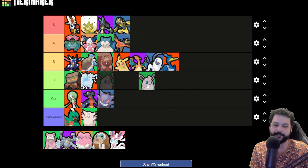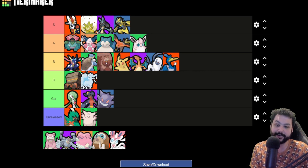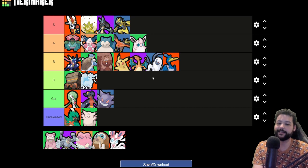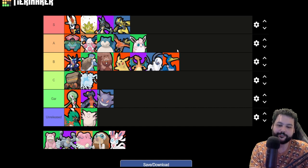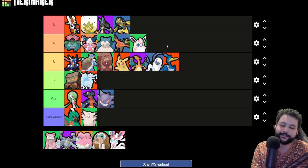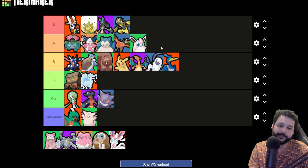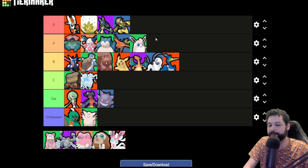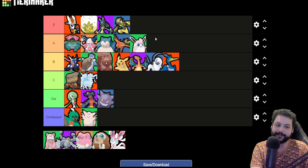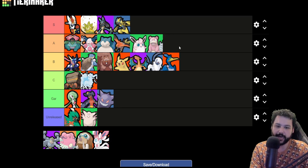Wigglytuff — I'm actually going to move it up to low A. It shouldn't be B; I just think Wigglytuff is so good. I know it's a support, but the ultimate I can't ignore — I've won games because of that ultimate, it has saved my life too many times. I do wish Wigglytuff did a little bit more damage, but Cute Charm is still a crazy ability to have, and Sleep is game-winning when you play it right.